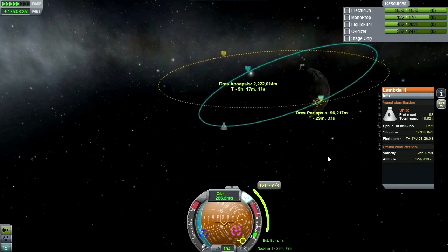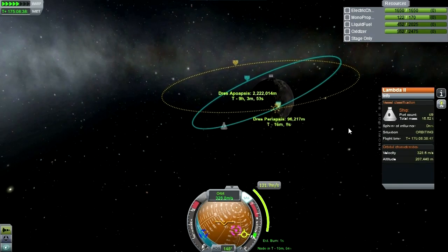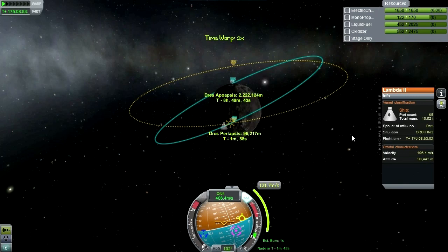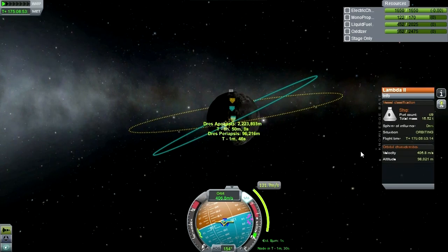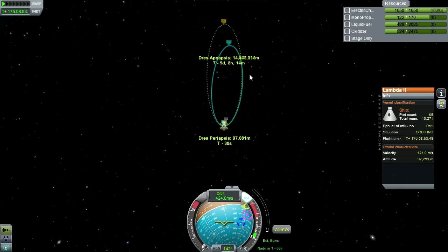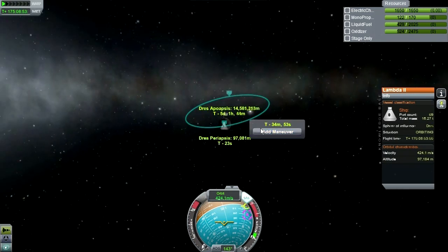It saves me a lot of strife when it comes to plotting the course home, because I don't need to be quite as stingy about everything, including this burn right here. Having it flat like this will ensure that when I exit Drez, I won't have as much inclination with respect to Kerbin. At least it won't be like this really weird inclination like the ones I showed before. Now we're just pushing our orbit out — we don't need too much of that. So next thing: plot for Kerbin.